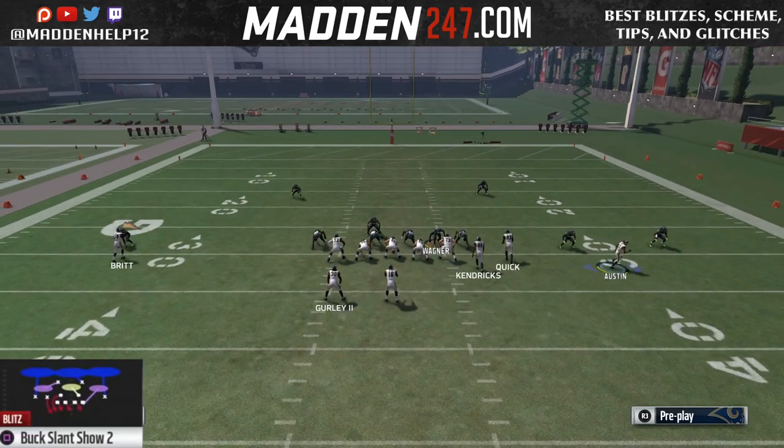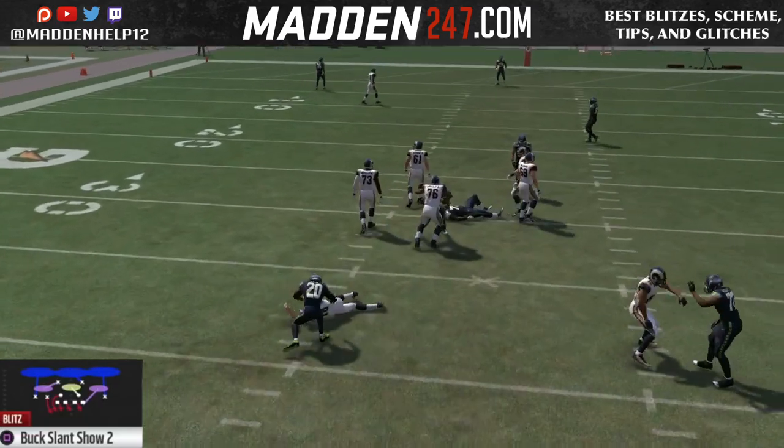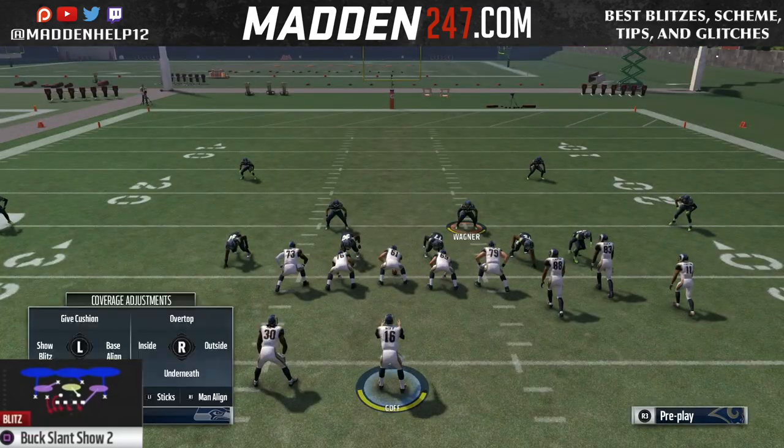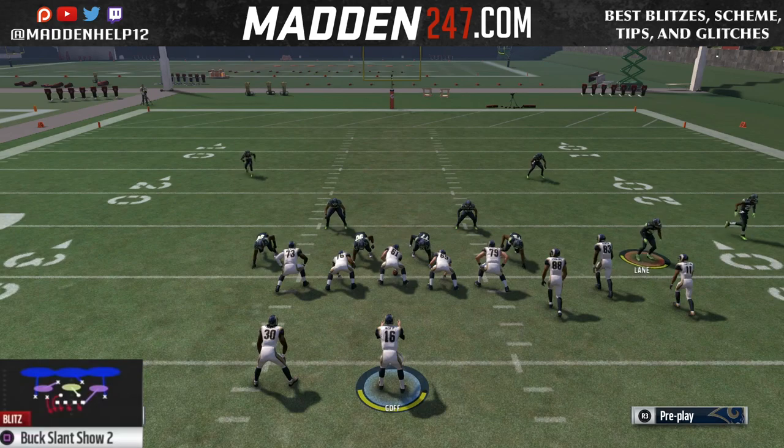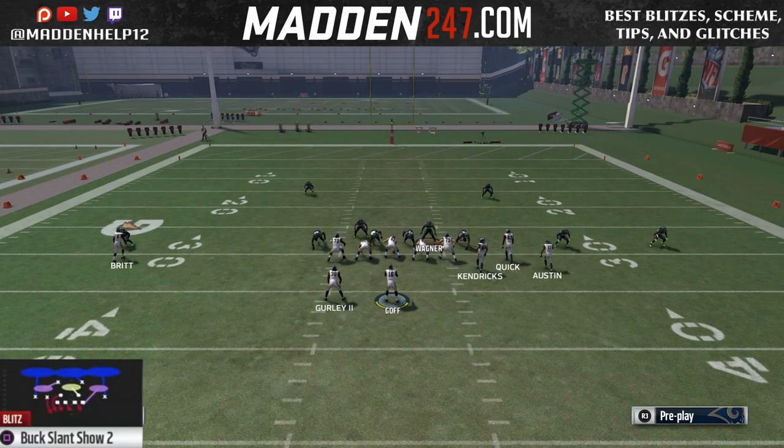So the setup once again is to baseline press, pinch your D-line, crash them out, pinch your linebackers, and then you can zone the left of screen defensive end or man them up. And then you want to move that Nickelback out a step or two.